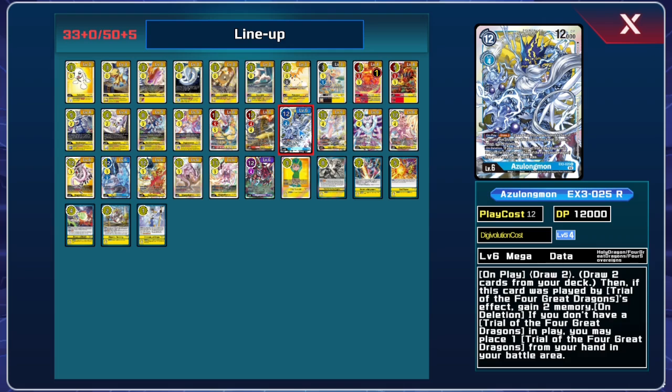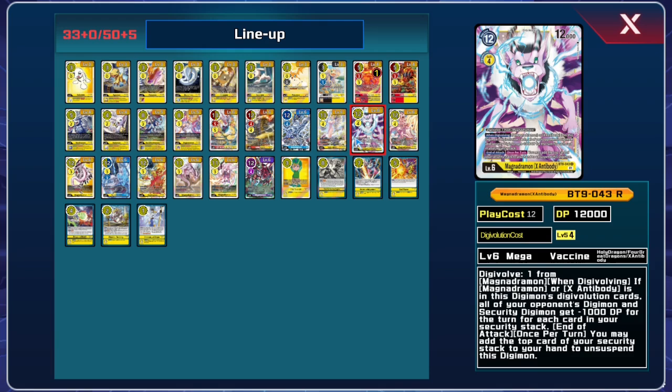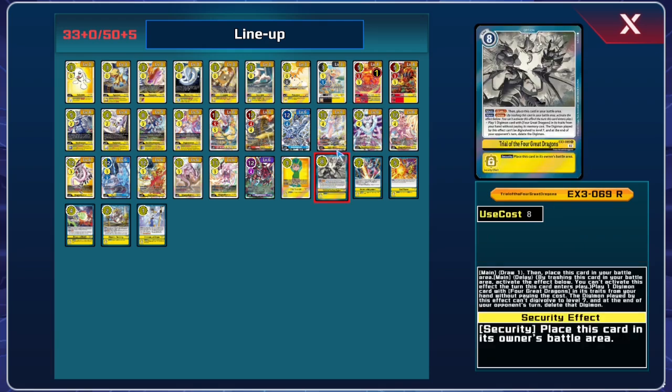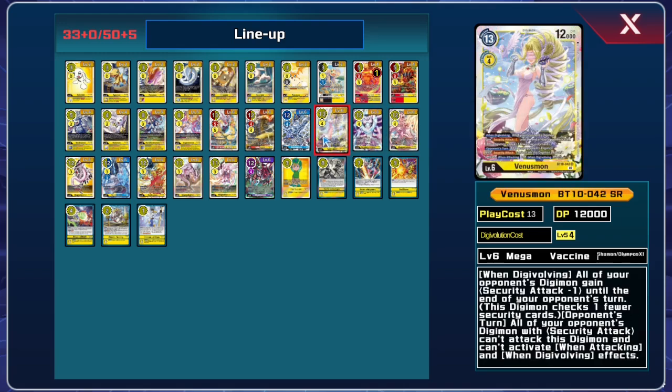Azulongmon would also gain you 2 memory instead of just drawing you 2 cards. Magnidramon was probably the least consequential — it gave the opponent minus 2 security attack instead of minus 1. In the variant of the deck that focused on this, if you weren't using the EX antibody, you were probably focusing on using Magidramon to keep Venusmon's effects active. That was the more consistent variant, though it was quite frustrating.